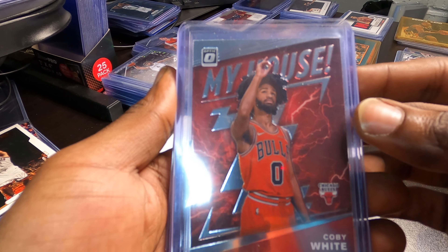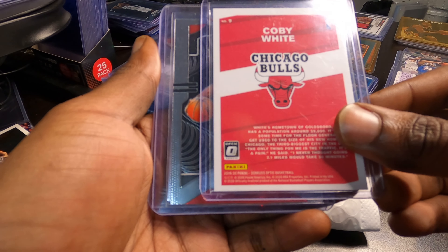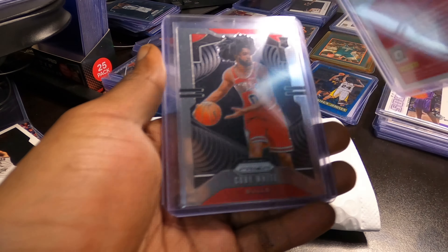Here's a Coby White — let me check — yep, this is the rookie card, 2019-2020. Got that one. Also got a Prism base rookie card, and I bought two of those. Setting them to the side, adding those to my Coby White collection. They were very fairly priced at the store — a lot better than other prices I've seen — so I may go back and get a few more different variations.